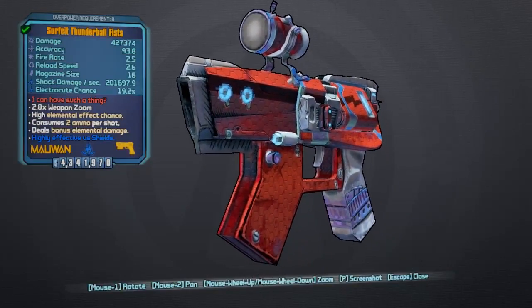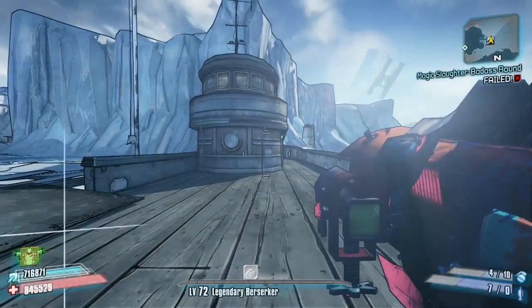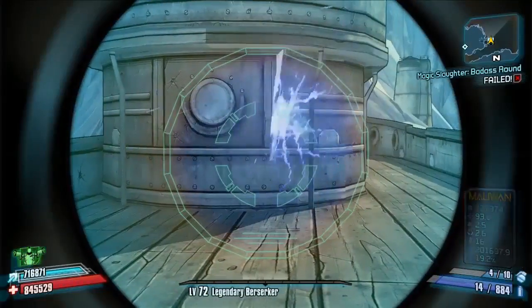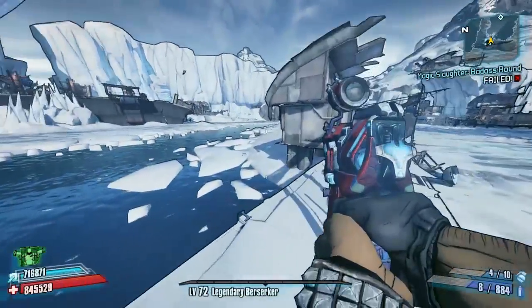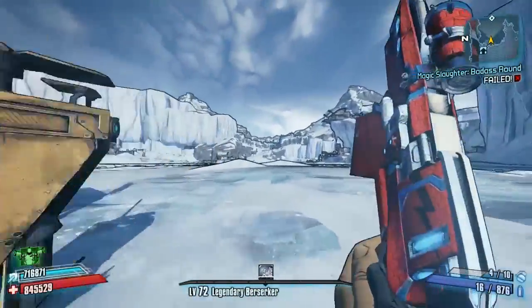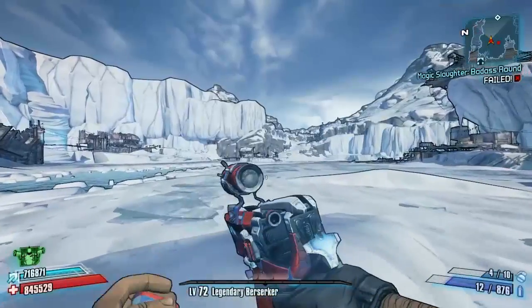We're going to take this back right now and have a quick look at it — this is his special weapon. Guys, thank you for watching. Really hope this helps. This is Speed Farming 101 — a complete guide to speed farming Captain Flint in Southern Shelf. Three nice little skips for you, a bit of map positioning as well to speed things up. It is a very long run but it can be sped up quite nicely. I'll see you in the next one, which should be Savage Lee in Three Horns Divide.